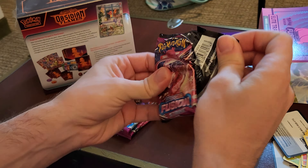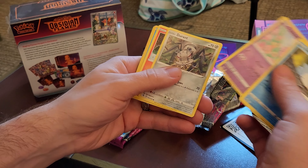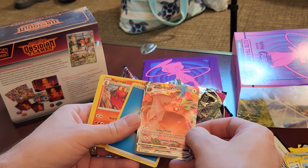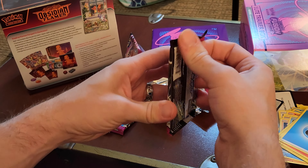Good code card — look at that, luck is on my side! Onyx reverse. Oh, we get a Greedent V-Max! So we get a giant squirrel. Okay, it's something. We got a hit — that's one out of here.